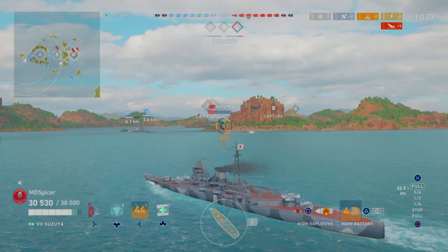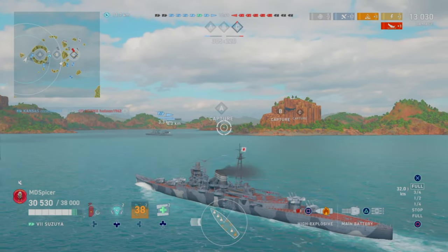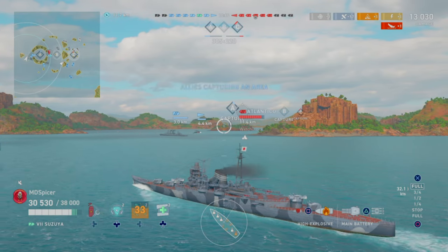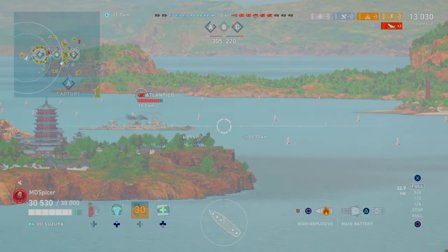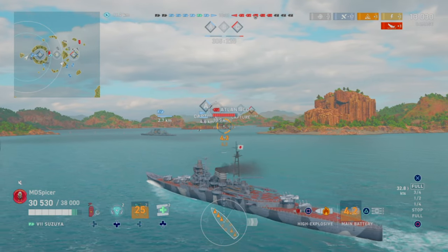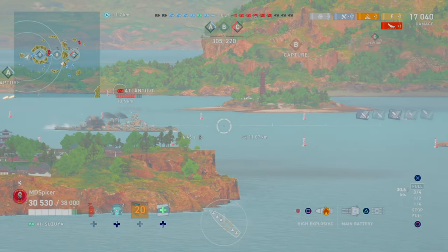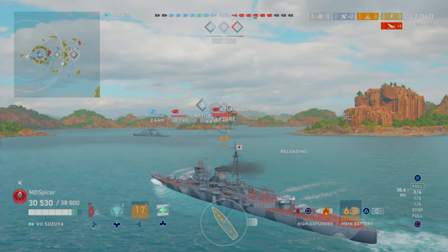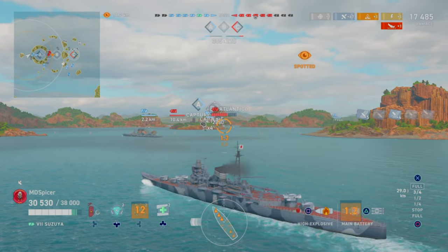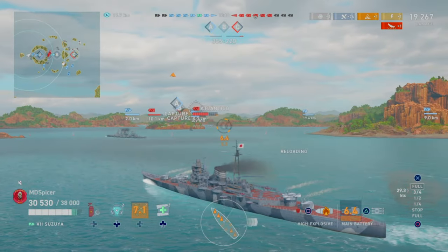In the Makawa build I think I can only reach 13 or 14km. In this type of setup you want to focus more on island hiding, which restricts your torpedo use but allows you to get a lot more fires down. Using the islands for cover against the Atlantico, I'm just going to try to set fires on the ship and then transition over to the next Atlantico so I have dual fires going.